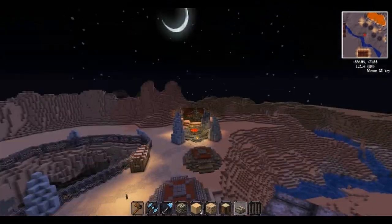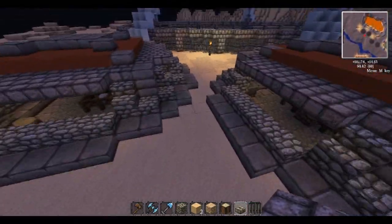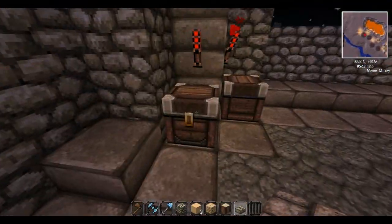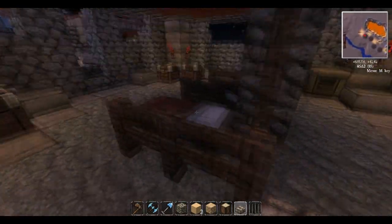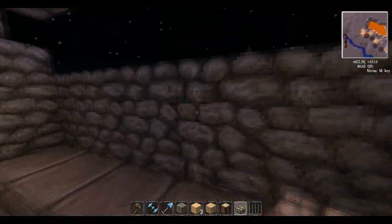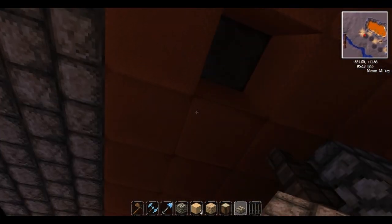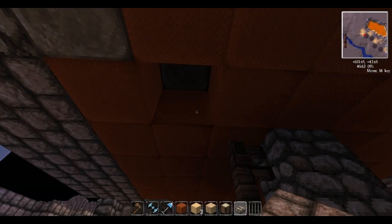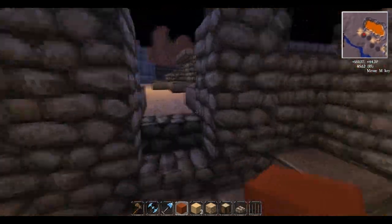Down here I have bunkers, a forge, and a blacksmith area. So I'll go in the bunker and show you. I haven't put anything in the chests yet, but there's a crafting bench, furnace, beds, and I put a little step so they could see out. I actually like the way these turned out. The bunkers look good — oh wait, I'm going to fix that right now before I forget. Add that back in.